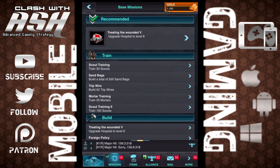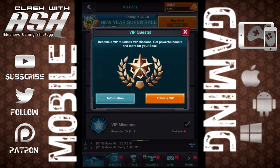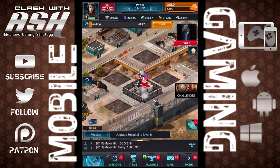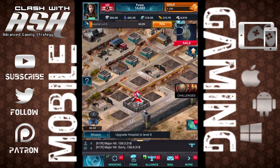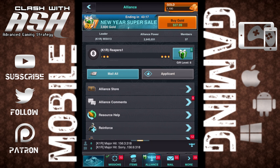Some of your buildings are similar to a barracks — that's a training ground that's going to allow you to train more troops, do attacks, and get more resources. Other buildings in the game are going to be like the radar building. There's actually a help tab where you can identify every single building and what it does. There's a farm, there's a hospital, and so on and so forth.